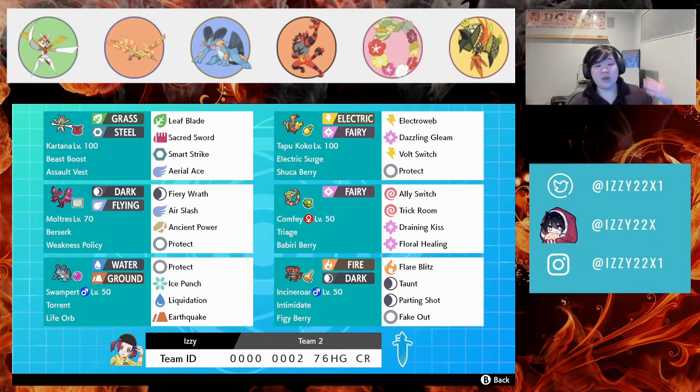We can do Moltres and Swampert together. We also have Tapu Koko — this is Aqua Pogo — we use Electroweb for speed control and to avoid sleep. Incineroar is very important because we need to deal with Metagross: Glass Tears, the parting shot, the intimidate — very important things. Moltres/Comfy is one of your best starts. Let's showcase this team right now.